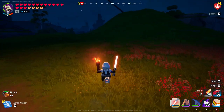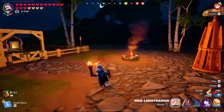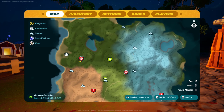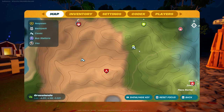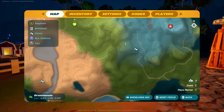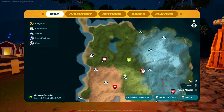We won't have to travel very far to a cave anymore, because that's the biggest part of this update - they added fast travel. Apparently, you can find bus stations around the map, and if you find one it will teleport you to any other bus station. Oh, they added stuff to the map too, so you can see more easily where all the caves are.